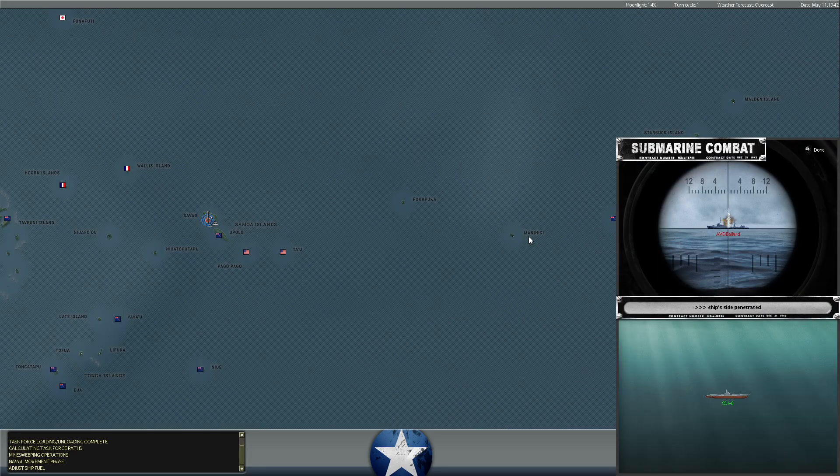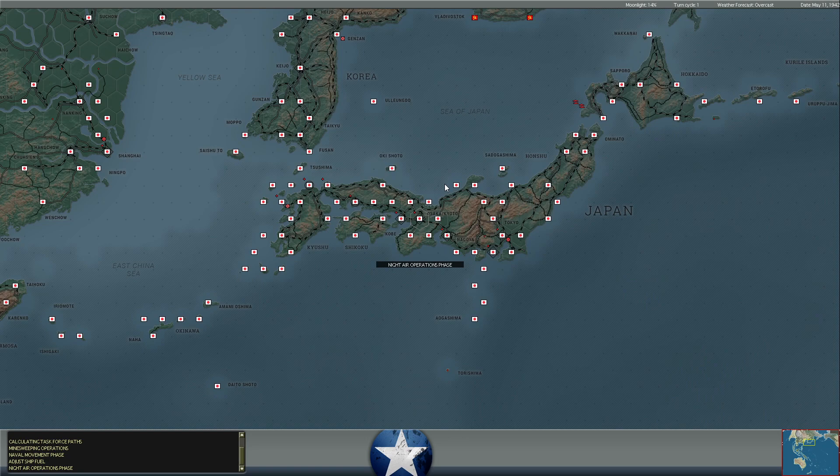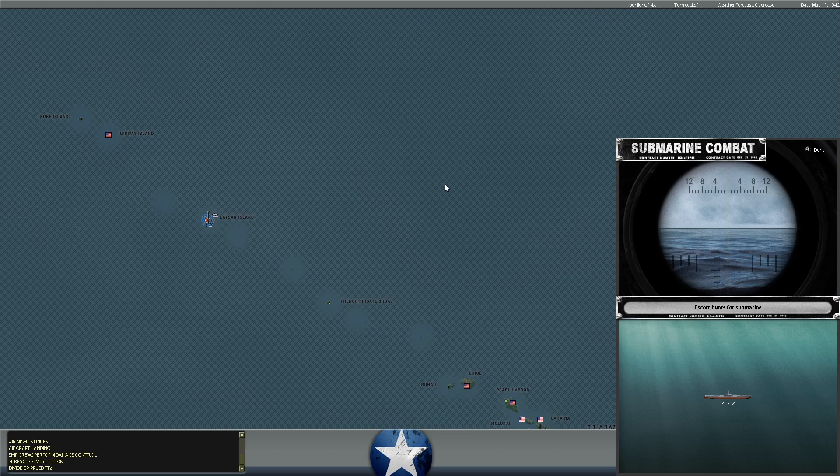This is going to be a pretty interesting turn. First off, it starts with an AVD getting torpedoed off Savi - one torpedo hit, heavy damage, that'll probably sink. That's basically a destroyer, but it offers aviation support for patrol float planes. They tend to be a little bit vulnerable in those distant islands where you put them, since they're on a destroyer hull, so it's unfortunate to lose one there.